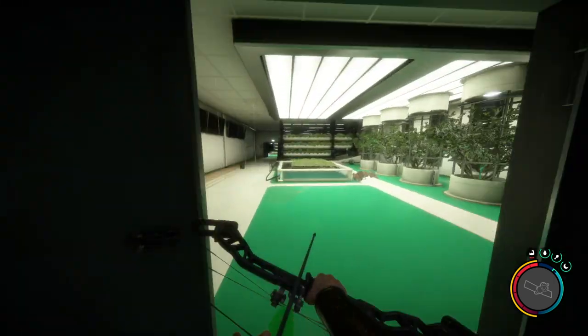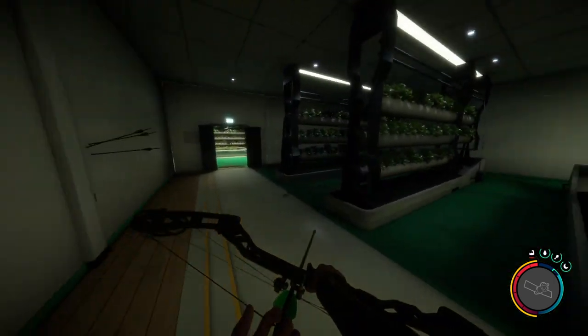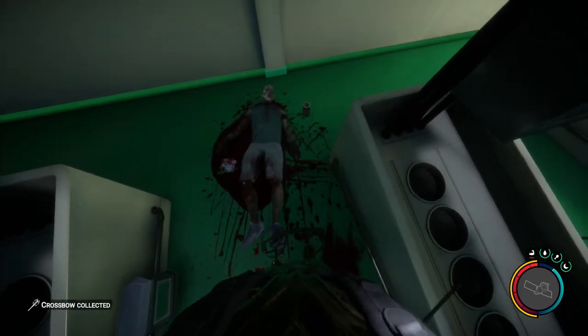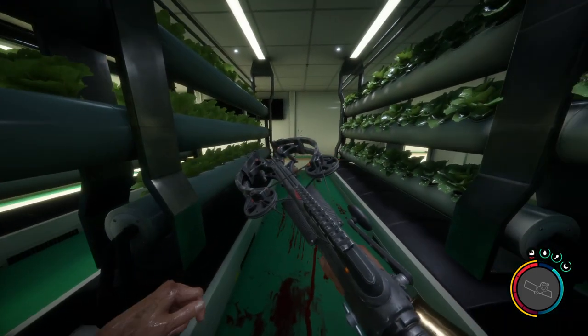Here's the first room again — loot everything. We are going to go straight into the second room over here, and then between these shelving areas we're going to go over here to this dead body.